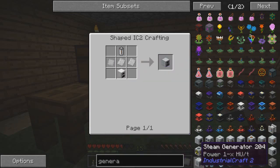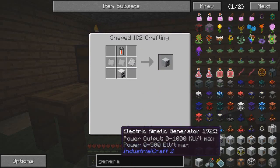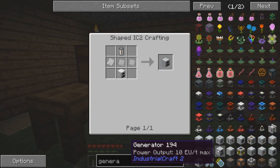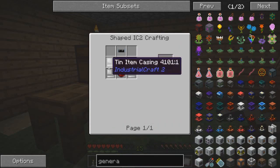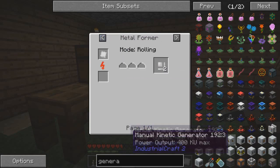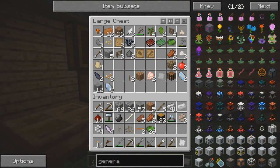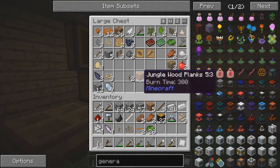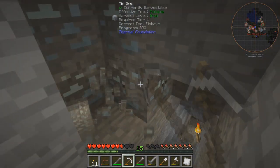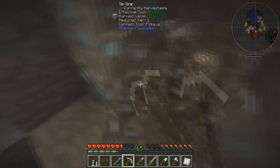Wait, why does it say an iron furnace this time? There are two ways to craft it? I don't want to make an iron furnace, but I guess I can. Two redstone, tin item casings are pretty easy. Oh, we do need more tin plates - we need more tin. Do we have any other tin? Oh, we have tin right here. Perfect.